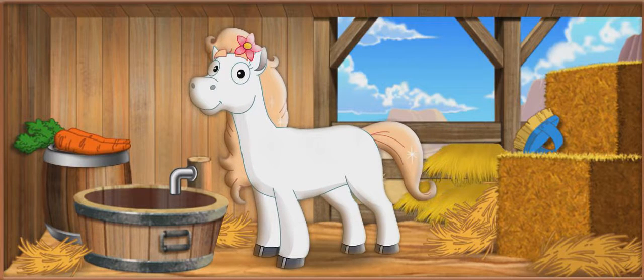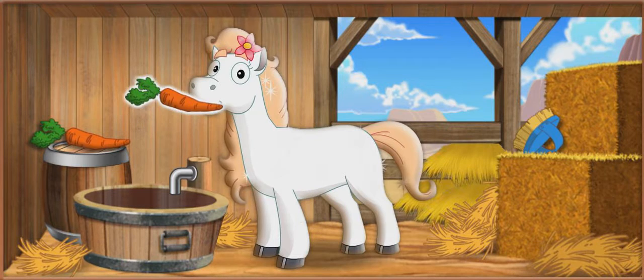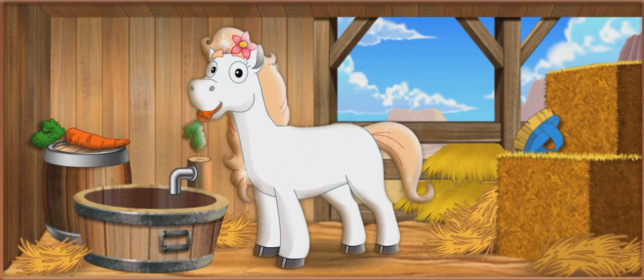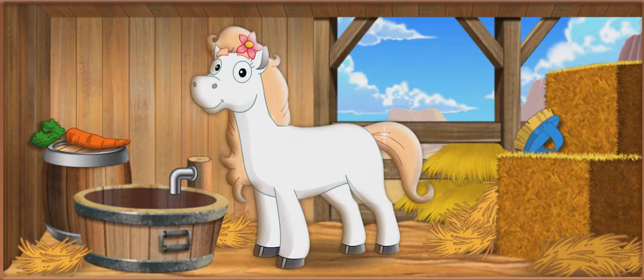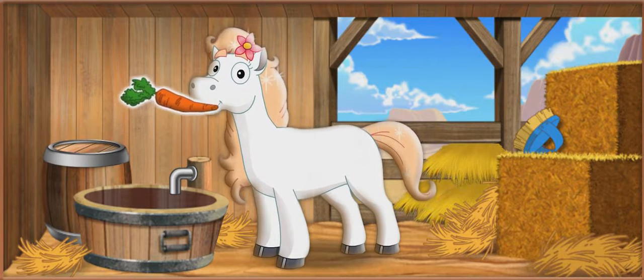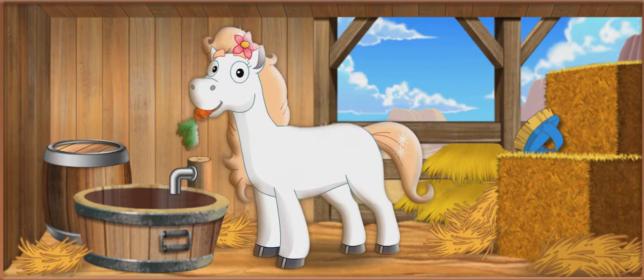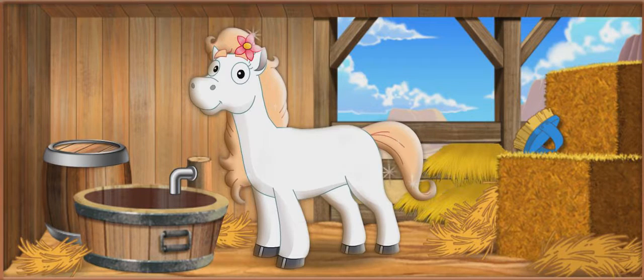Click on what you want to do. Water. Click to give our pony the carrots. Muy bien! Let's give our pony more carrots, las zanahorias. Bella ate the carrots. Water, el agua.